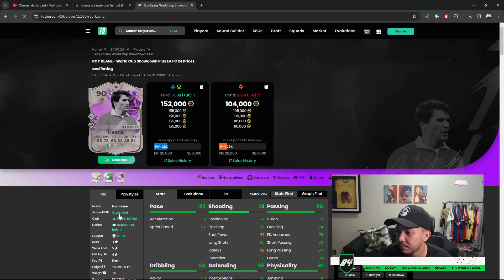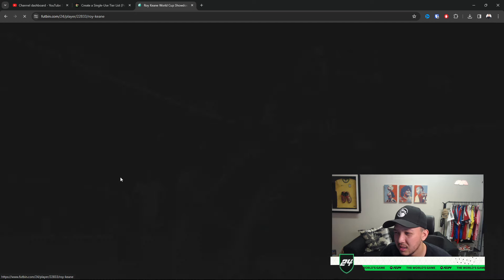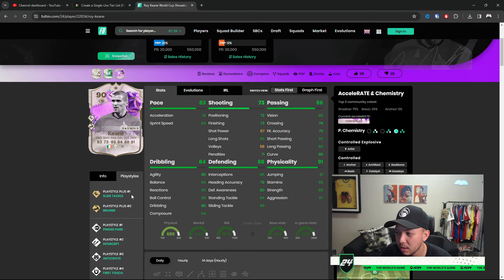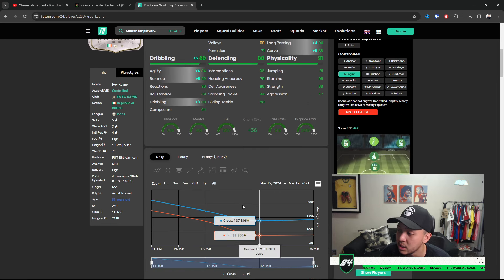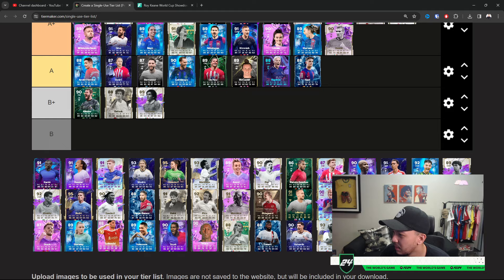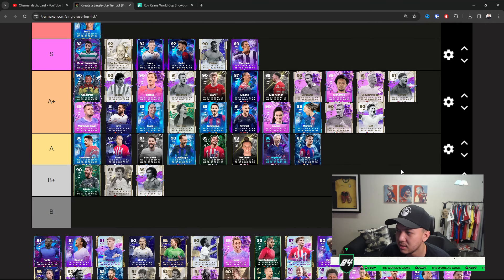Keane — a very nice ball winner, especially with the increased stats now. You can use his five-star skill move version to transition a little bit better. As CDMs go, he's a very solid ball winner. But he's tall, doesn't have the best agility — definitely add an Engine on this type of card. He will be a very nice solid CDM and I'll place him at A Plus for now. Same thing with Petite — I wouldn't place Petite at S; A Plus for now. These type of midfielders do their job if not a little bit better than expected.